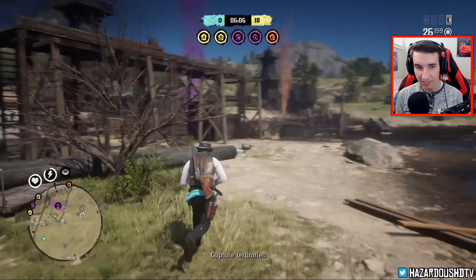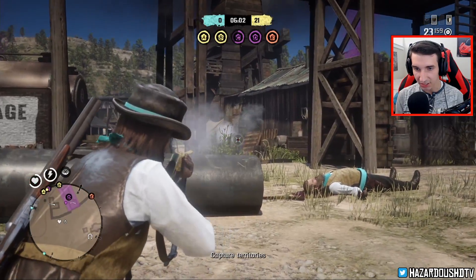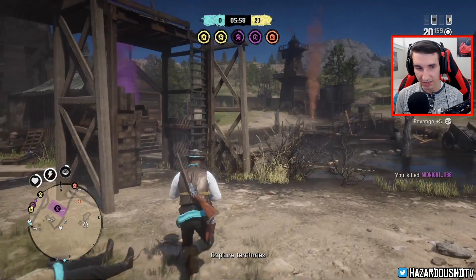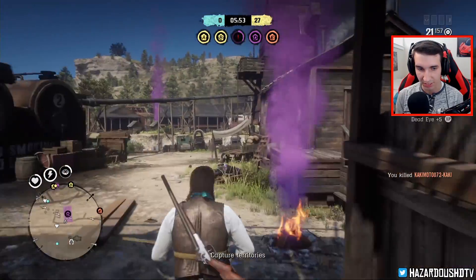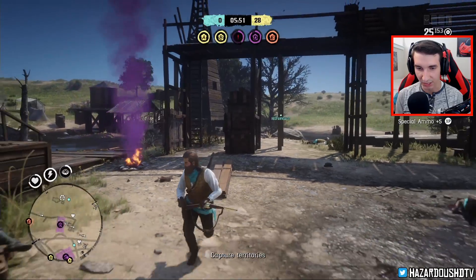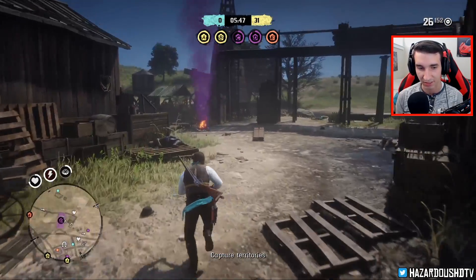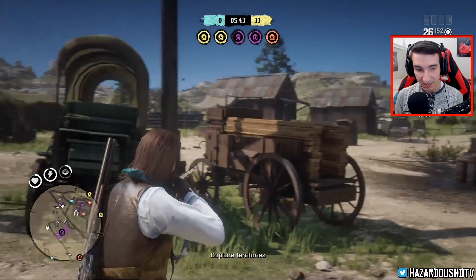We're testing out the new DLC weapon here in Red Dead Online — the Evans Repeater. I've been playing it on stream and this weapon is all right, you know, it's nothing to write home about. I think the Lancaster is still a better weapon, but we have it here in gold. I'm going to be coming out with an upgraded video since I still haven't bought the attachments for this weapon yet.